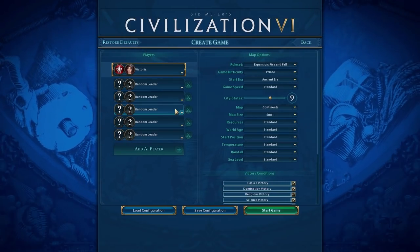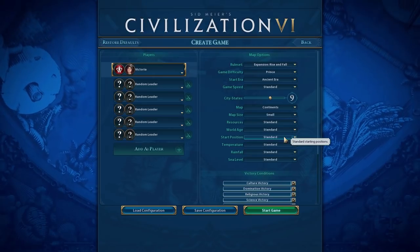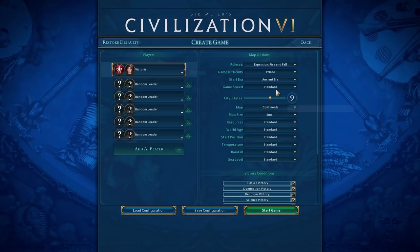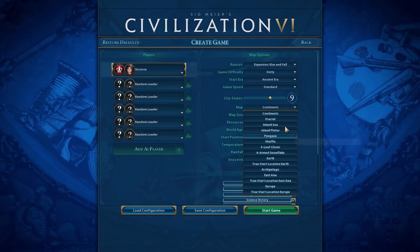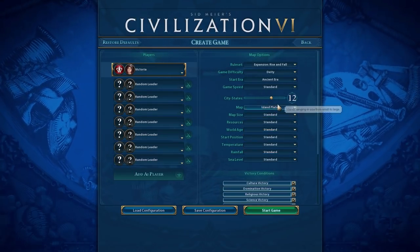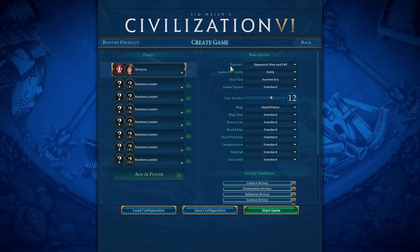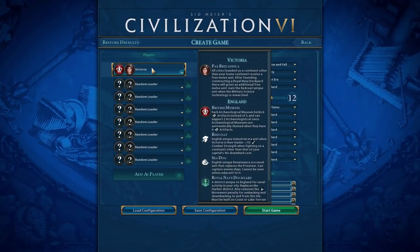I kind of didn't want to play as Victoria because I feel like this could turn into another Rome campaign where we're trying to do a culture victory but then end up going straight warfare. We're actually going to be playing on Deity difficulty and doing Island Plates map at standard size. The reason for Island Plates is hopefully that gives us a lot of different continents, because we want as many continents as possible with Victoria.